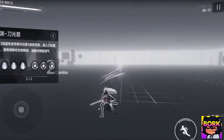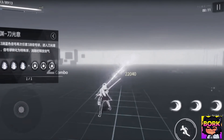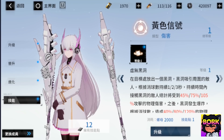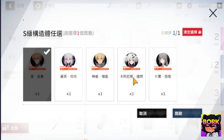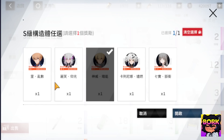Just note that on Alpha's banner she's probably going to be acquirable at 60 pulls versus the 40 pulls on the beginner banner. If we're going by speed, Lee and Karenina are the two faster characters, with Nanami a close second, and then Liv and Kamui right behind them — they're technically really fast characters as well.